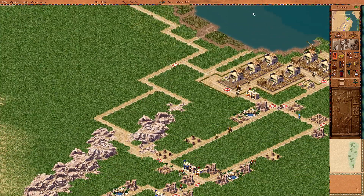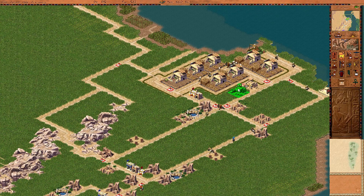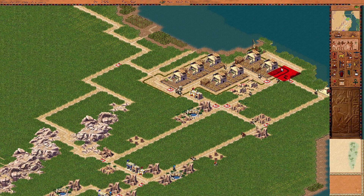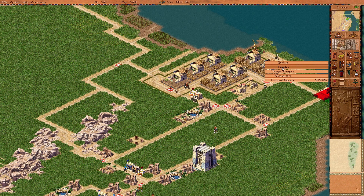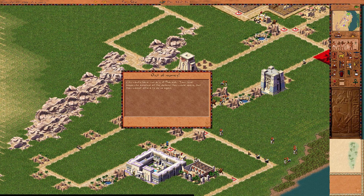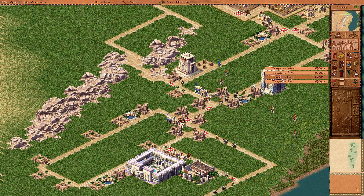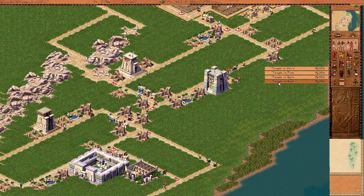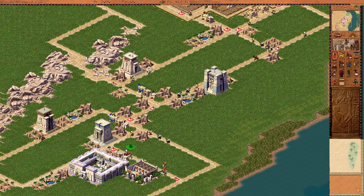We have a little bit of unemployment now. Good — immediately fix that by adding another labor camp. We're going to need them. And of course, let's start plopping down some temples. Yes, we're out of money. Death. Got to keep the gods somewhat happy.